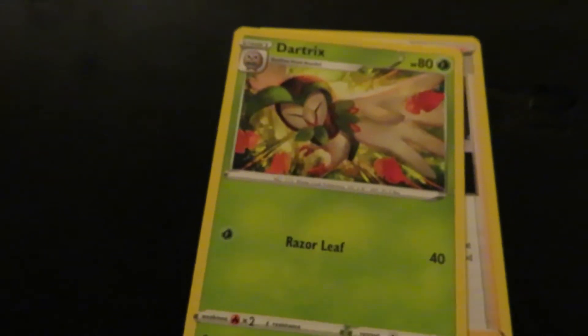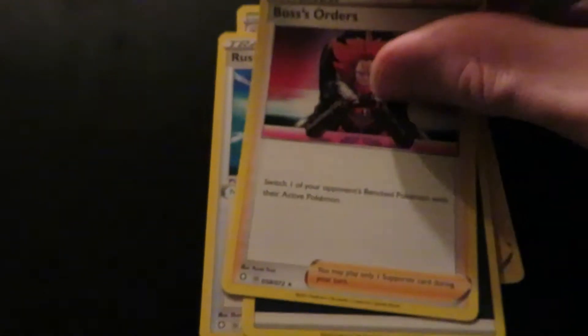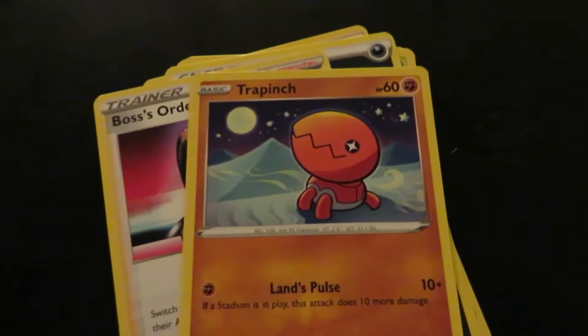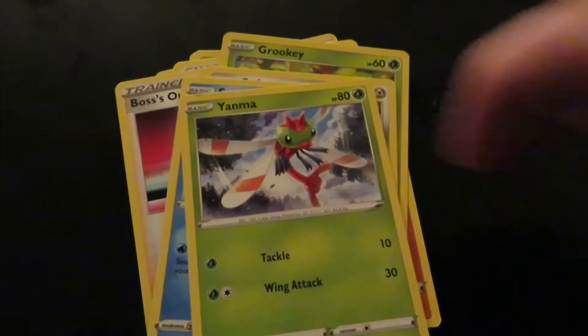Shining Fates Pack Number Two! We got Ball Guy again, it's all good. We got Durant, oh we got Dartrix, Rustic Sword, Energy, Boss's Orders. Vookie — look at him, he's reverse holo on y'all ass! We got Trowpunch, we got Vookie, Cufant — the wiener Pokémon — and Yamper. Snail.